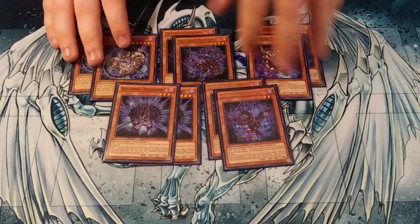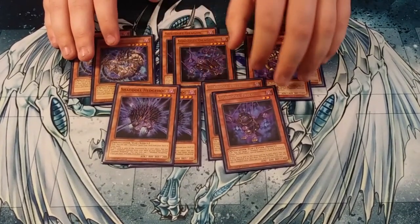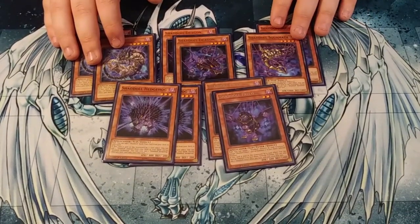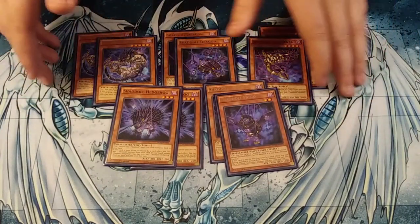As it stands now, two of each I think is the best way to go about it. If you find that you're not consistently getting to the Shadal monster you want to get to, you are not going to break my heart if you bump Squamata up to three. But this, as it stands right now, is your best ratio for the main deck Shadal monsters.